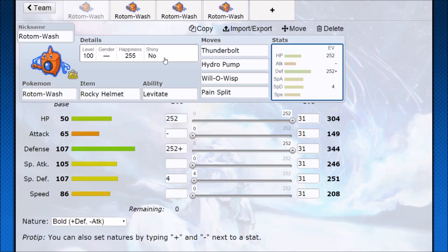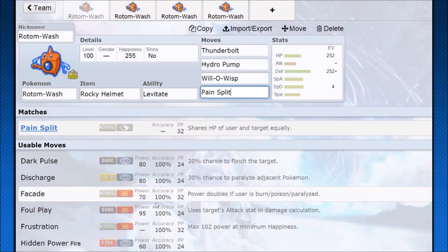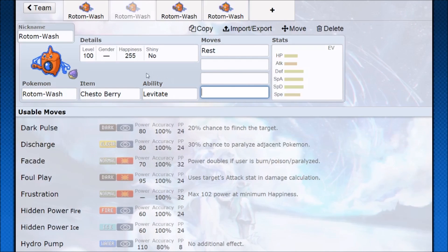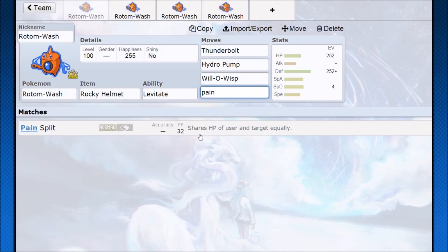Rotom doesn't have heavy sustain — it mostly relies on Pain Split, and you have to make some predictive plays. If your opponent is faster, throw out Will-O-Wisp, take a hit or two, then Pain Split on the second or third turn depending on how much health you've taken, and get enough health back to finish them off with Thunderbolt. If you have a Wish Pokemon on your team, it might be worth using Wish on Rotom to give it half its health back. You can also run Chesto Resto on Rotom, meaning your opponent has to knock it out twice — you just swap out Pain Split for Rest, and that's really terrifying for your opponent.